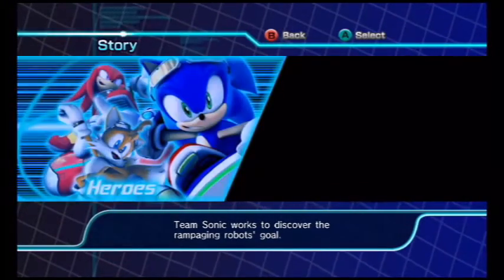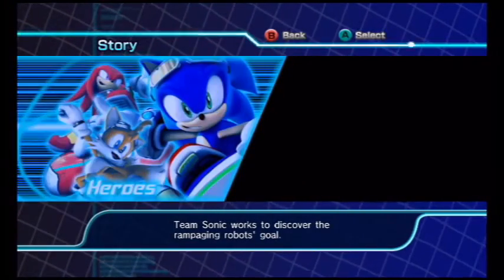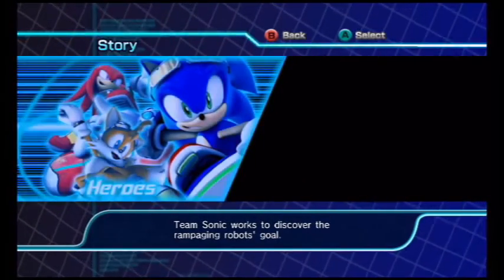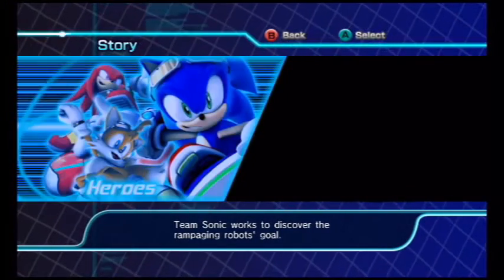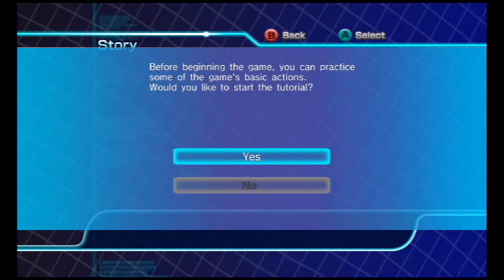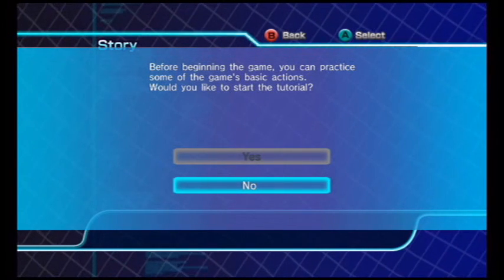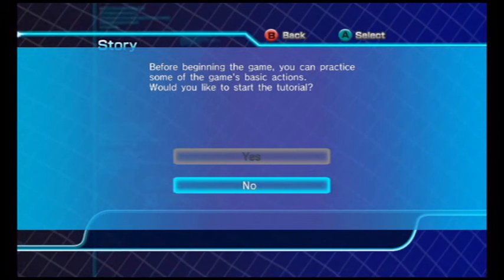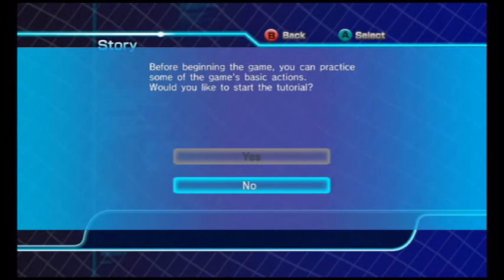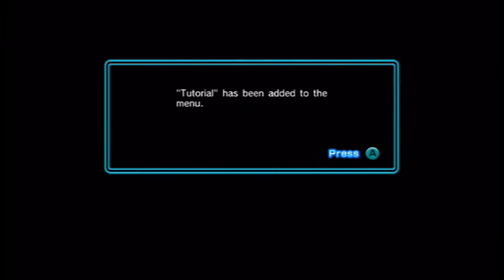Since this game is a sequel to Sonic Riders — the original Sonic Riders came out in 2006 — this game came out in 2008, both on Nintendo Wii and PlayStation 2. Every time when you start story mode — in this case, hero story — you have to put up with the tutorial. If you're a first-time player you select yes, but as a returning player, I won't be showing the tutorial.